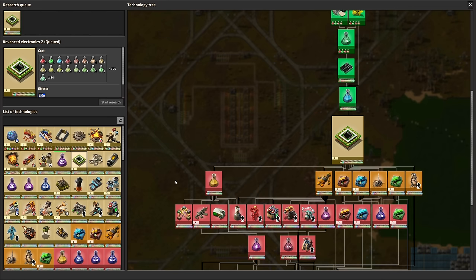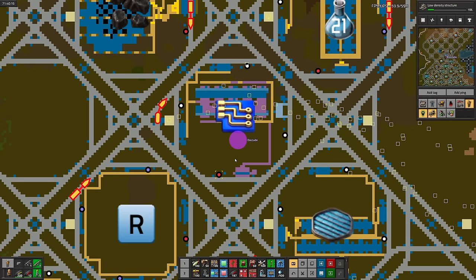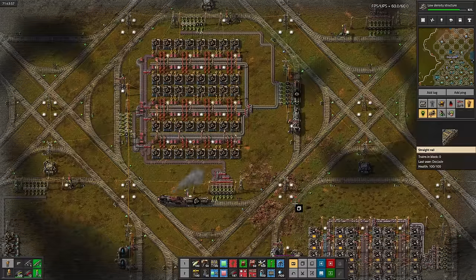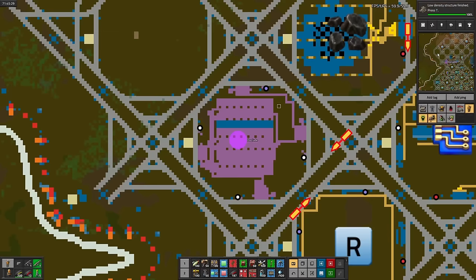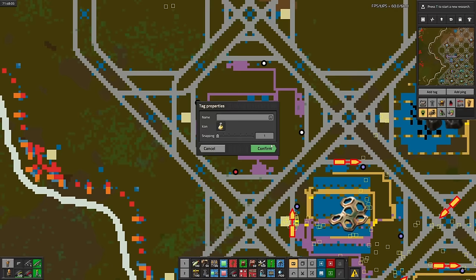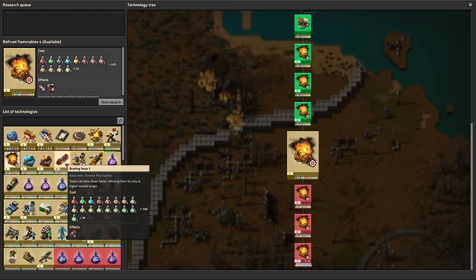As usual, a very simple design. Then onto low density structure. Taking a look at iron supply, there's a very suspicious dip — turns out one of the trains tried pathing to a pickup that was already reserved and got stuck. Let's finish the low density structure. Then we'll research utility science and set it up. Next up is electric engines, because I said so. Might as well research some braking force — a faster train is a happier train.